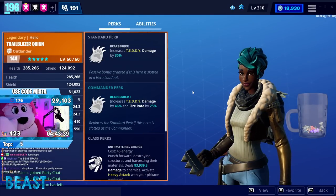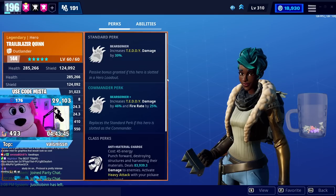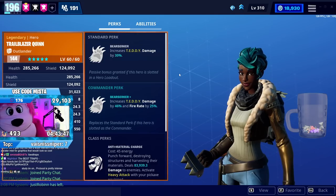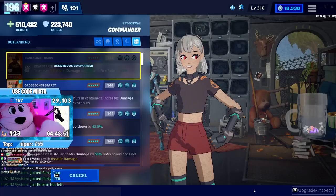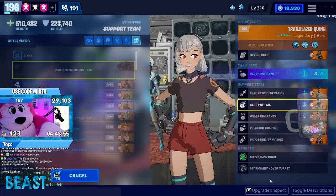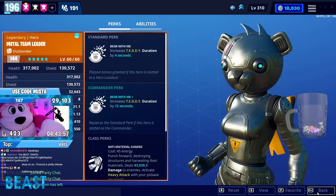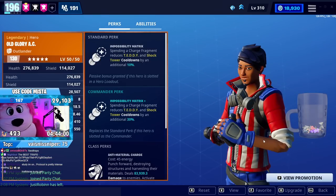I've never run Trailblazer in the lead before, so I recycled one of my Zenith copies because it was supercharged. I have a 130 on hand, no big deal. I recycled them so I could supercharge her. We got teddy damage going up by 46%, fire rate improved, happy holidays for the cooldown, fragment generation for the cooldown, bear with me for extended teddy duration, and impossibility matrix for the cooldown.